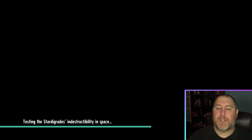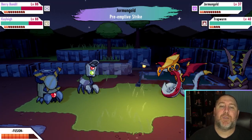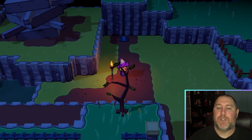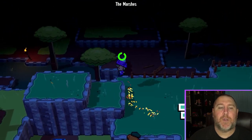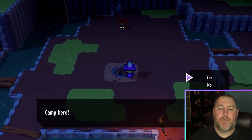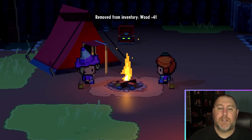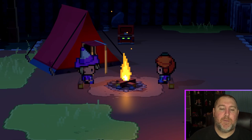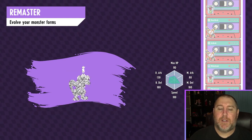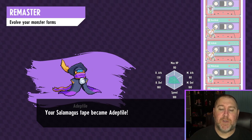Of course I get stuck in a trap and he's got a free strike — but we're just going to quickly flee. There should be a campfire right over here. If we camp here, we'll rest, talk about our stuff, and now this should trigger the evolution. And now our Salamagus has turned into a Depthtile!